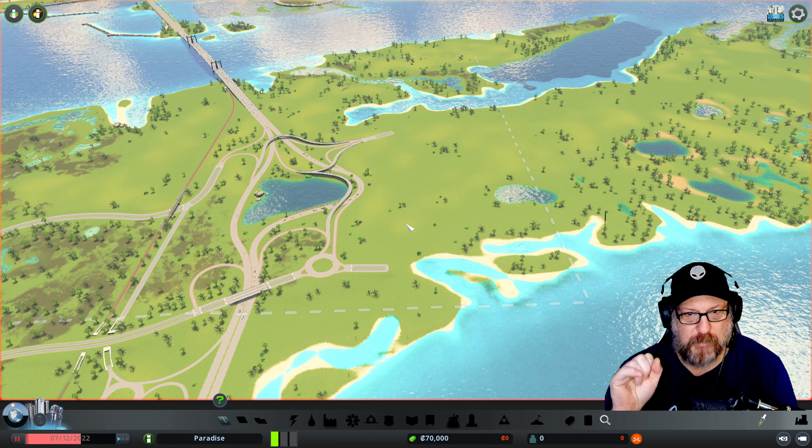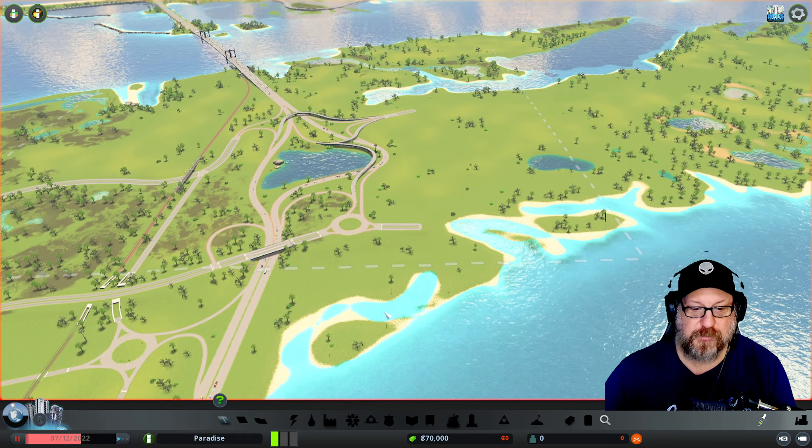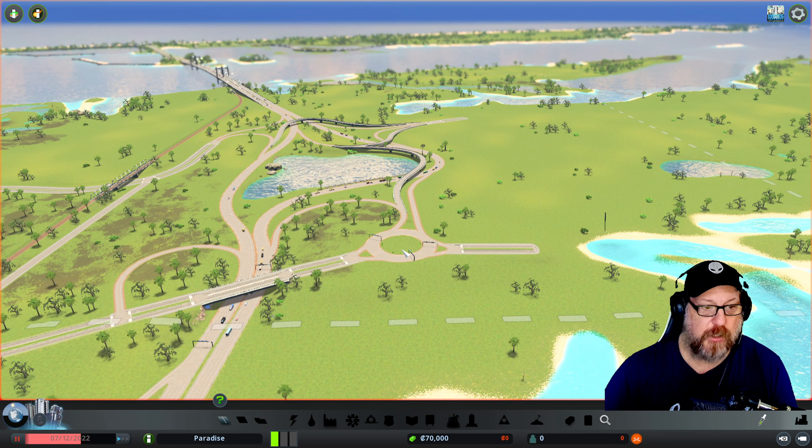What would make this even better is if I had like district styles, like tropical district styles. But we're going to start just like we started before. Everything's not unlocked — we only have $70,000, monies, credits, whatever you want to call them. We're still going to play vanilla in that regard.